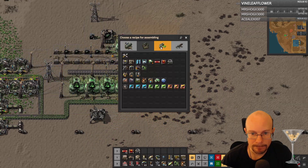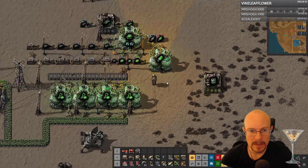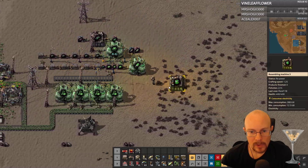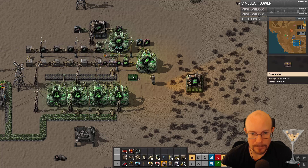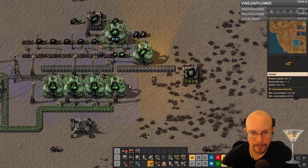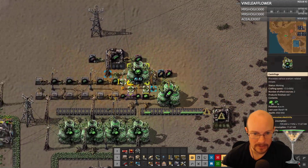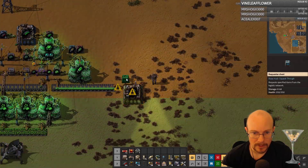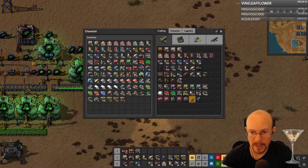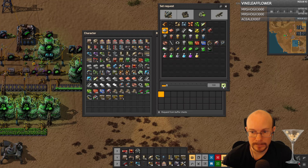Let's do this off to the side. Uranium fuel cells is what I need — and that takes iron plates. I think I'm just going to use requester chests. So I'm going to change this to a provider chest and a requester chest asking for the two things I need. So one more requester chest — this is not super efficient, but I just want to get something that works right now. One that requests iron, and one that requests the stuff from right over here.